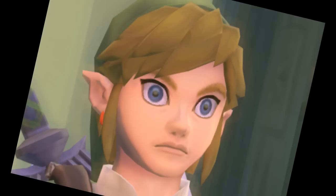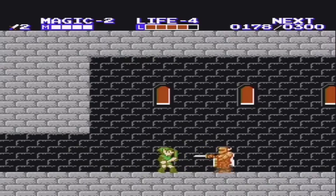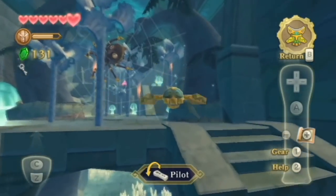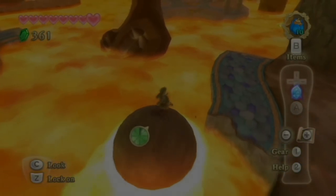Holy mother of balls. The only games that haven't featured the boomerang as a usable item are The Adventure of Link and, strangely, Skyward Sword. Surely the boomerang would have been perfect for one-to-one Wii motion controls. Maybe it's just me, but they missed out on a great trick there.